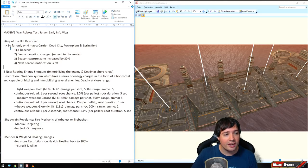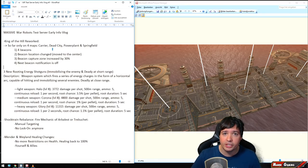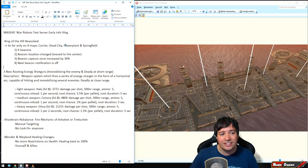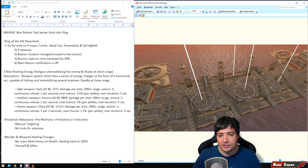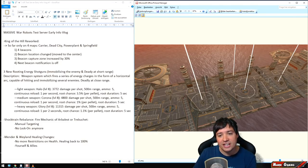King of the Hill reworked. So far only four maps developed in this test server coming up — Carrier, Dead City, Power Plant, and Springfield. These are not live changes, only test server for the next weekend first. The King of the Hill rework has four beacons instead of five, and the beacon locations have been moved more to the center. This is how it looked before with the five beacons, and they will be moving closer to the center now.